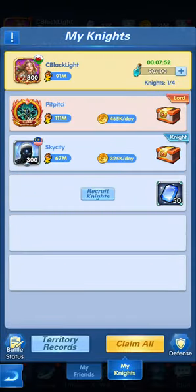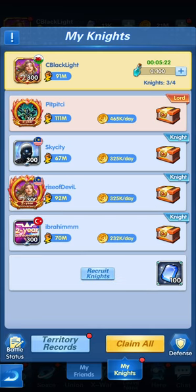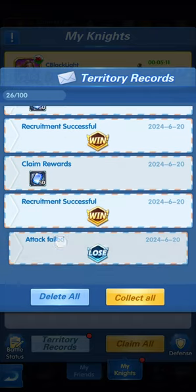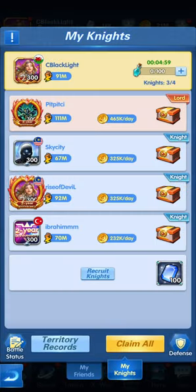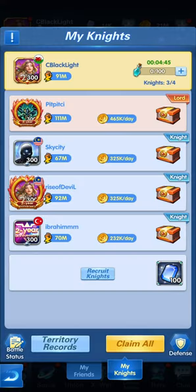Let's go again and recruit another knight. After recruiting a couple of them, we're back to review the results. We can see attacks that failed and recruitments that succeeded. We gained 50 diamonds as a reward from one, then another successful recruitment — collecting all of that gives us 100 diamonds total. Recruiting does not consume diamonds, which is good. At the same time, you need to adjust your defense to make sure it's solid, or you'll get beaten easily and your knights taken from you — or you'll end up becoming someone else's knight.